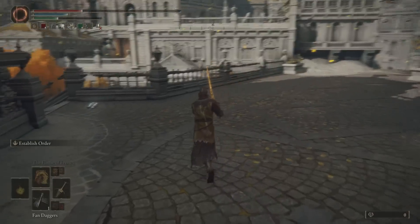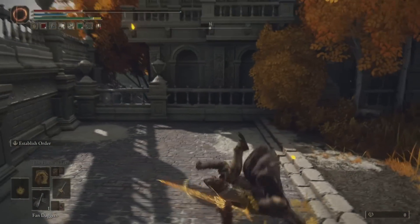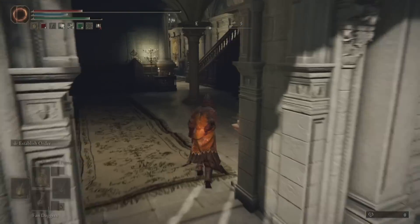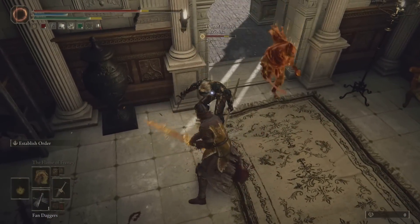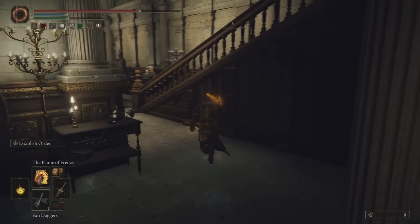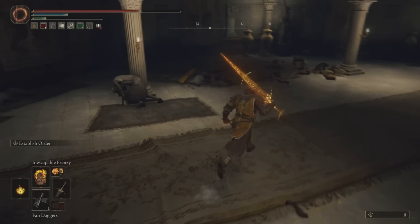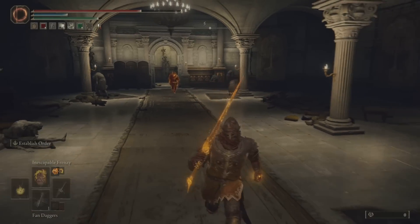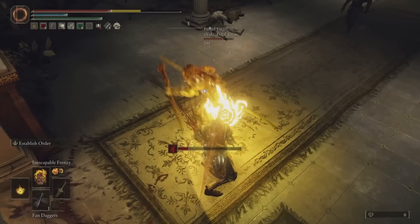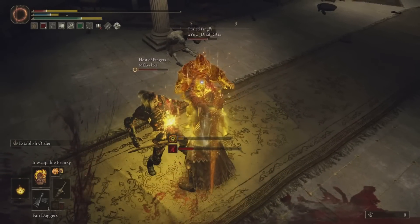The Coated Sword and the Cypher Potta both do exclusively sacred damage. Unfortunately the Greatsword has a little bit of physical damage on it as well, but I imagine it would probably be a little too good if it was just doing pure sacred damage at Greatsword tier damage. We've got a King in Yellow sort of thing going on with this build.